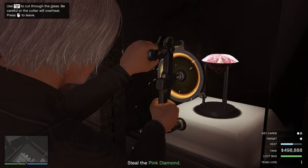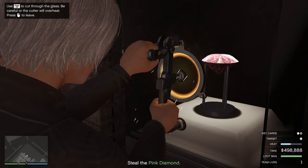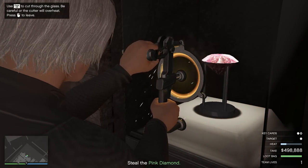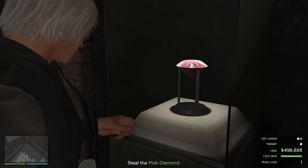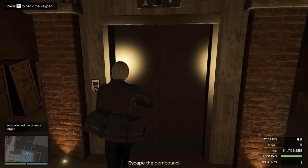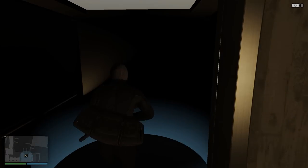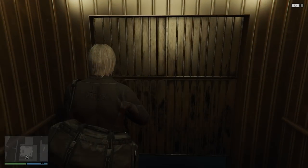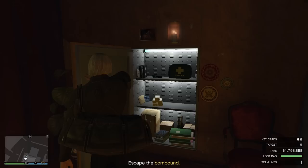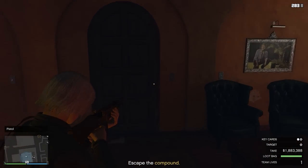Now, how are your nerves? Steady? You will need them to be if you want to get into that bulletproof display case — steady nerves and a plasma cutter. He kept his rocks stolen from the island himself. Good thinking — always check the safe.